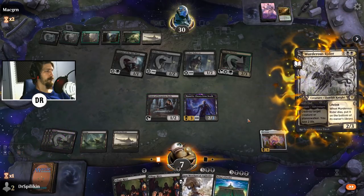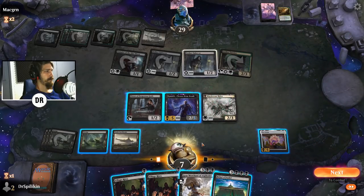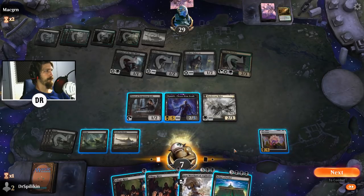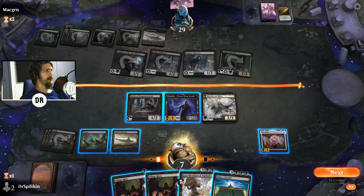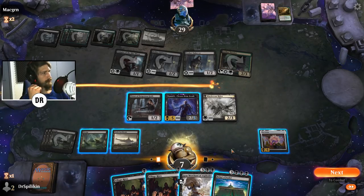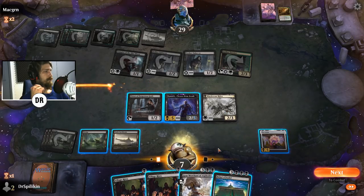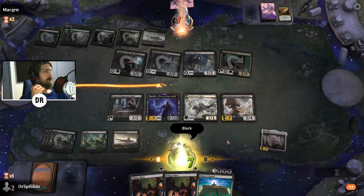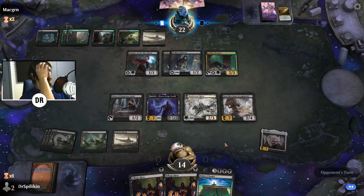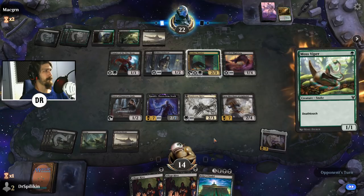We'll go for Murderous Rider. We still can — Gray Merchant deals and heals seven, we're back up to 14. If I block this turn I'm blocking the Vampire of the Dire Moon gaining life. I think I'd rather wait for Bolas's Citadel — deal more, heal more. Hooded Blightfang — that certainly sucks. Glad I played Gray Merchant so we didn't take extra damage from the deathtouchers. Are we using Priests to sacrifice before? They'd be sacrificing one of their Orzhov Enforcers, not ideal.